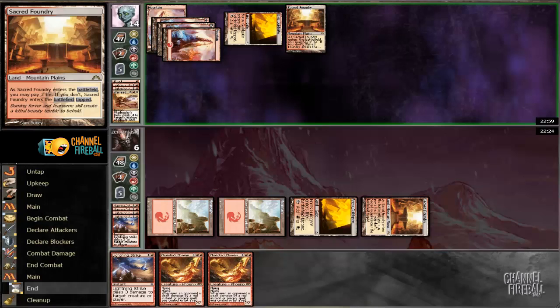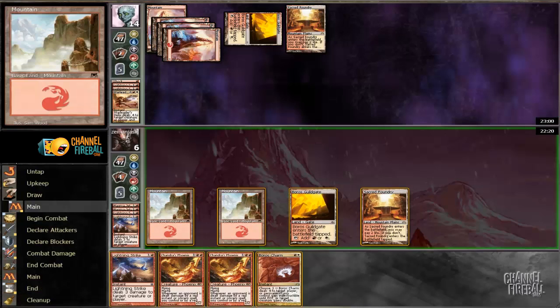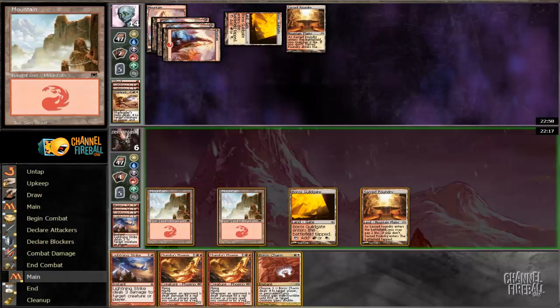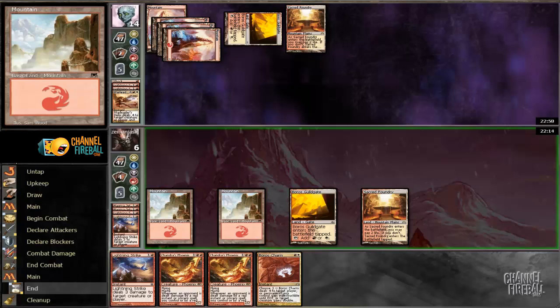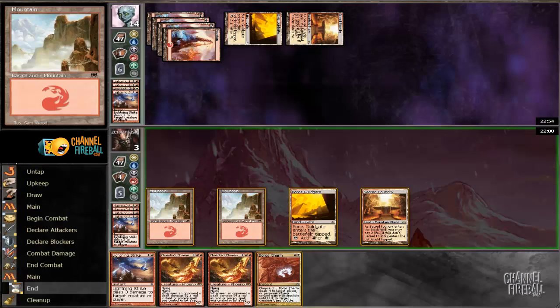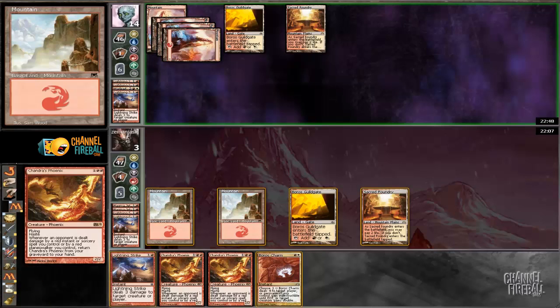He's got 2 cards in hand — one is a Phoenix. Boros Charm. That's not good for us. We've got to pass the turn here because we can't beat... We play our Phoenix and swing, he can just Searing Blood it. The Phoenixes are now dead unfortunately, and it looks like he has the burn. We may as well make him go through the motions. Post-board, we have some pretty good tech for this matchup.